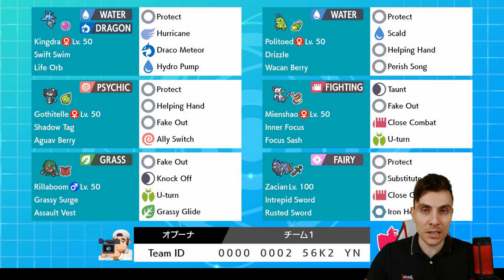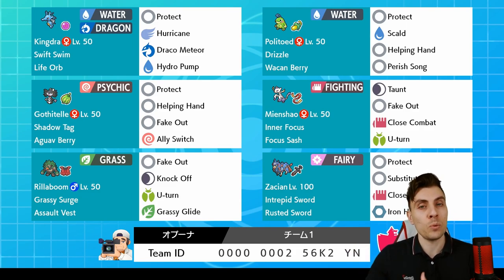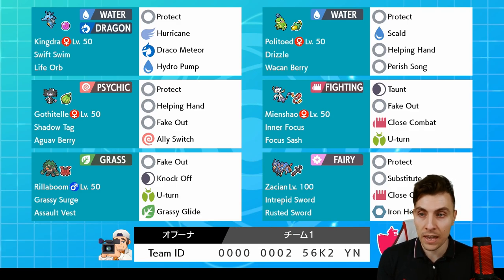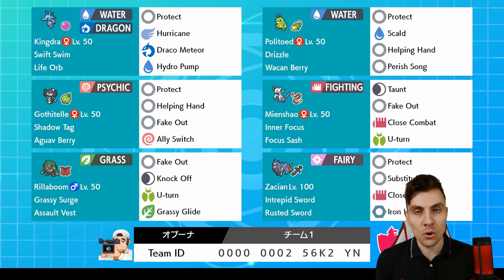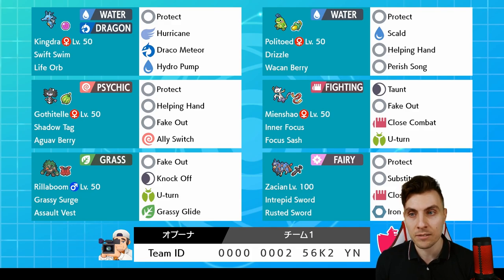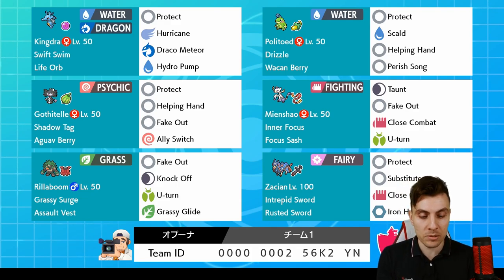We've got the Politoed-Kingdra, a really good dominant combination. You tend to see Kingdra and Kyogre more often in this format, but Politoed provides that rain with the Drizzle ability. There are nice options with the trapping ability of Gothitelle — a bit of a throwback from previous formats. Then you've got Mienshao, which is there to support with Taunt, Fake Out, Close Combat, and U-Turn to give a pivot. There's also Rillaboom, which helps out especially with the rain mode, and then Zacian as your restricted Pokémon. We featured Zamazenta in our previous episode, so we'll play a couple of games with the team today.